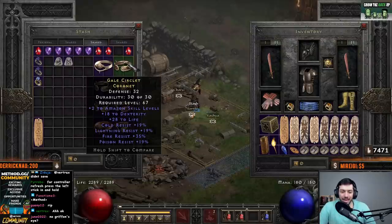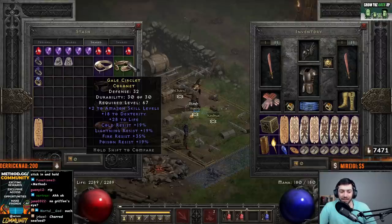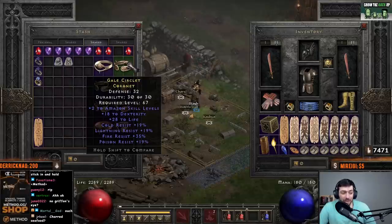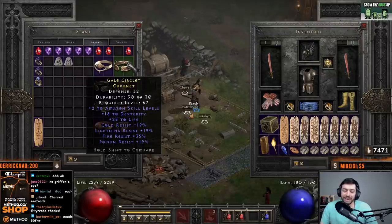This was the first one I kept. I felt like it was decent — it had good dexterity, a little bit of life, nice resistances including some high fire res, which is always nice. Obviously missing something like FRW on it, that would be really big to help out, but it's not a terrible circlet.